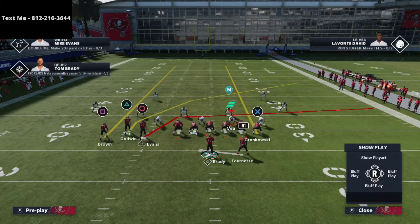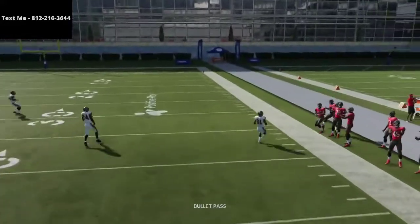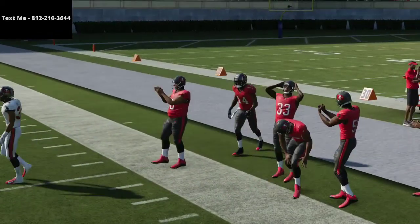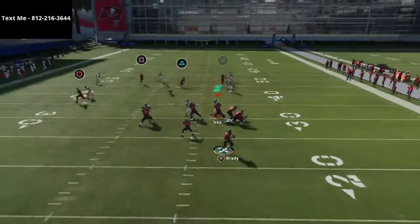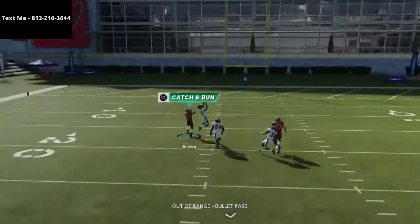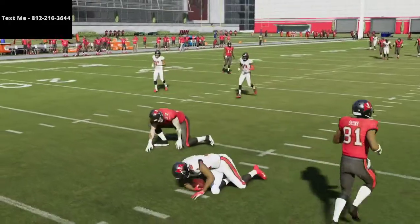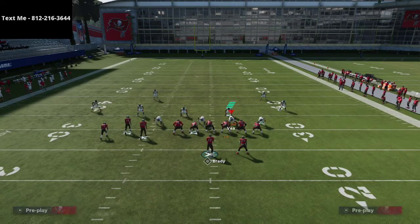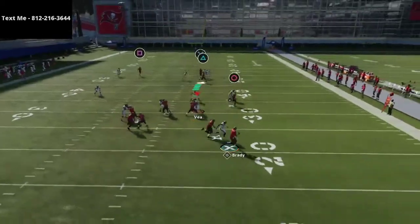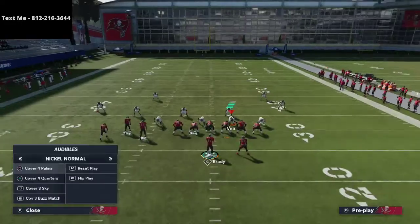The setup is super simple and looks exactly the same. We roll out of the pocket just like normal, and against Cover Four Quarters that crossing route is going to be wide open all day — you'll be able to hit it consistently. You can also put Mike Evans on an out route and sometimes hit the streak over the top if you have a really fast receiver and a good arm. But as a general rule against Cover Four Quarters, you're normally going to be able to hit that crossing route — it'll be wide open almost every single time.